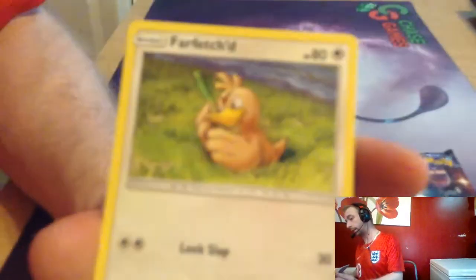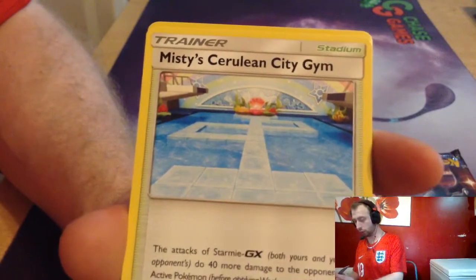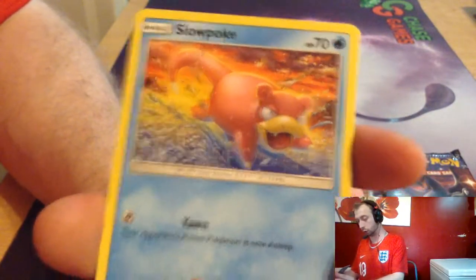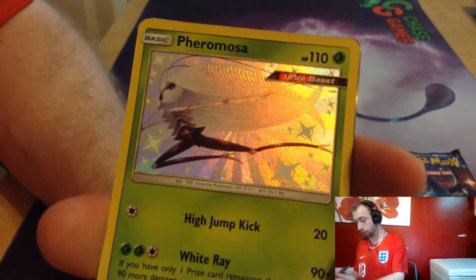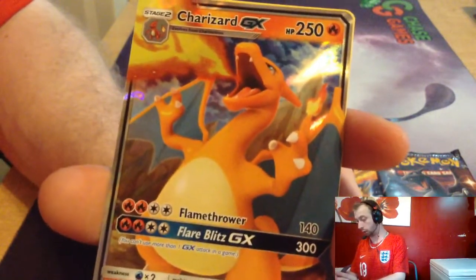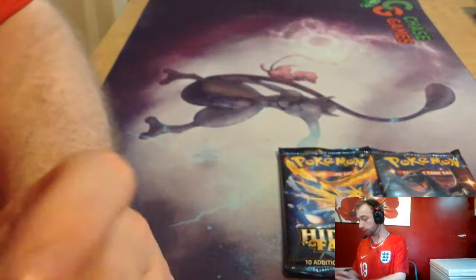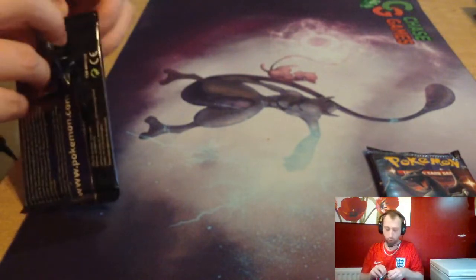Kicking it off with: Farfetch'd, Brock's Grit, Misty's Cerulean City Gym, Paris, Charmander, Slowpoke, Cinder Club, Fairy. For Mewtwo training, and wow — we got a GX! We got a 12 GX and a fighting energy. I think the energy should have gone first, but that was a good pack!